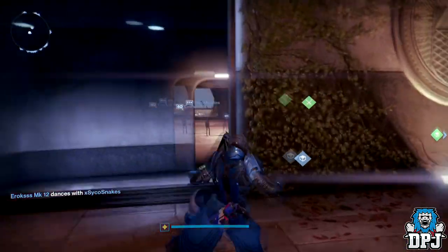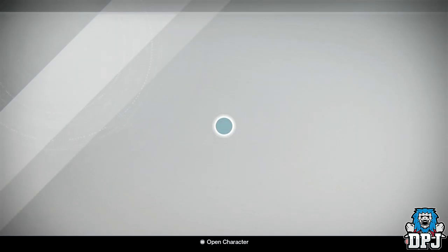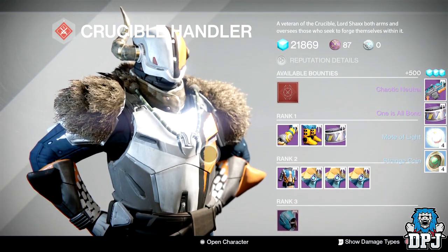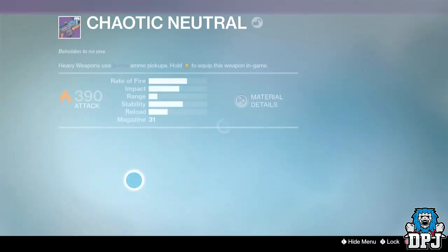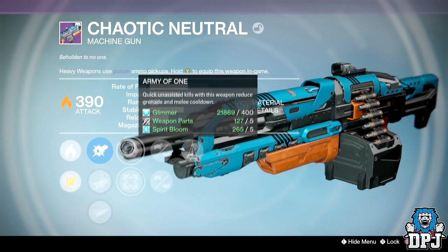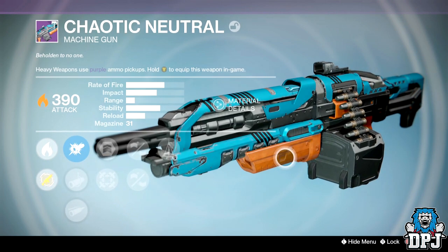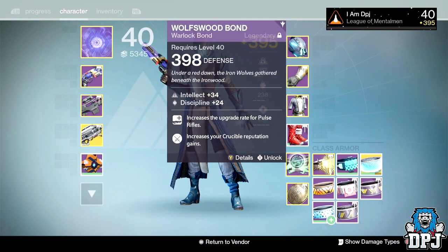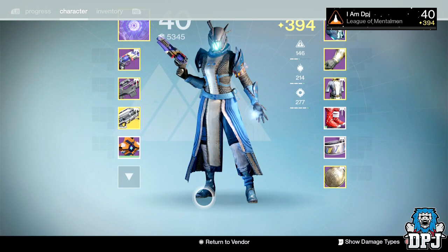Warlock PvP rank 39, going for weapons. Got the Chaotic Neutral and One is All machine gun bond. The machine gun has hand laid stock, rifle barrel, and counter — not too bad, but I've already got so many decent heavy machine guns. The One is All bond has nothing in it for me.